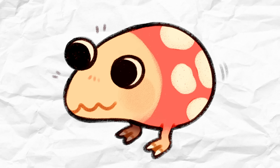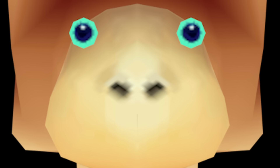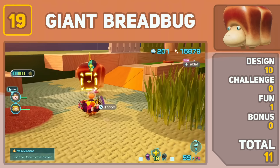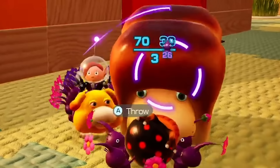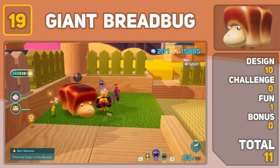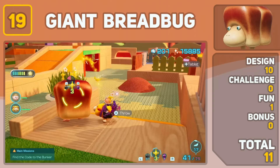Y'all are gonna hate me for this one, but our number 19 spot goes to the Giant Breadbug — arguably one of the most beloved bosses in the Pikmin community — ranking so low. Design wise, I don't care what you say, he's a 10, but there's literally no challenge when fighting him. In Pikmin 4, instead of having to play tug of war with the Giant Breadbug, you can just throw 10 Pikmin on his back and crush it like a paper bag. It's a shame that Giant Breadbugs are even more of a joke than they were back in Pikmin 2.